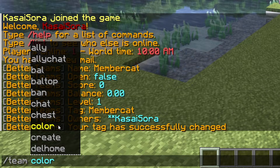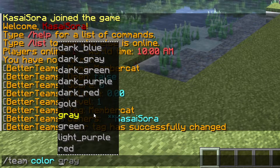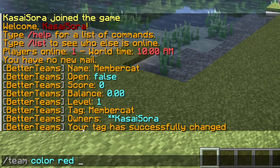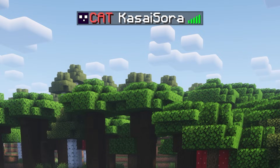Now, you can also change your team color by using the slash team color command, and change the color to anything you want. For example, red. When we then press enter, you can now see that CATS is in a red color instead of a gold one. So you can make your team name or team tag appear in pretty much any way you want.